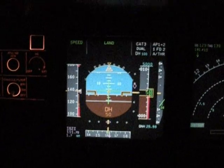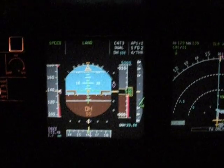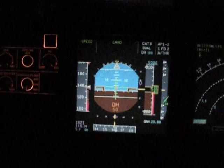Look outside. Watch what CAT-3B looks like. What do you see? I can just barely make out the edge. You don't have to look, because you're locked in CAT-3 dual. Land. Land. Land. Speed. Land green. All we have to do now is release.